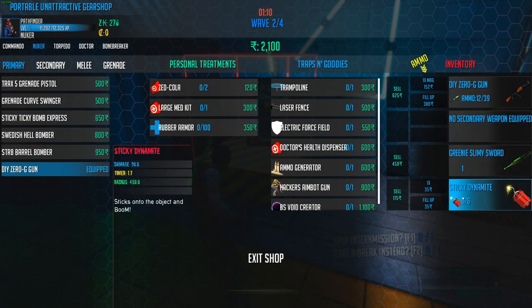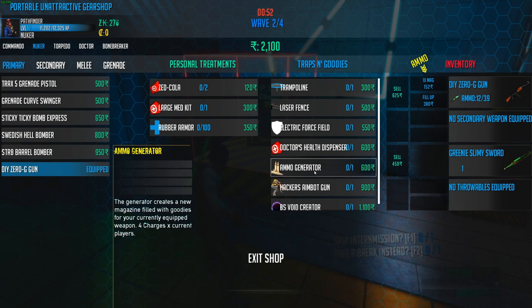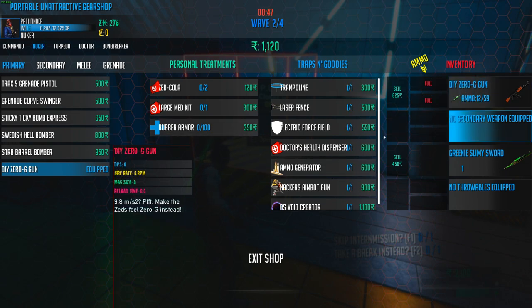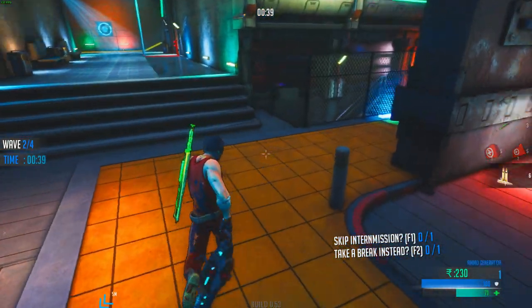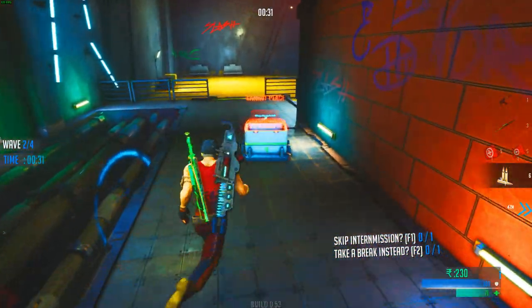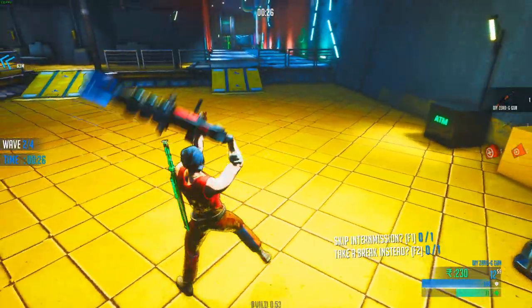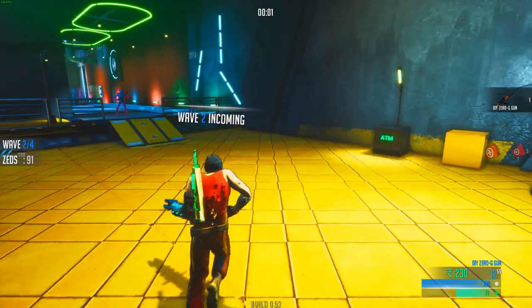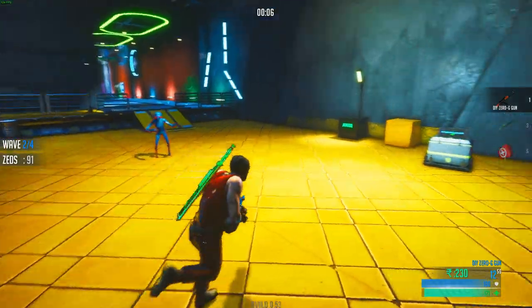Look at this - pistol, don't need it. Dynamite, don't need it. When I first looked at the shop, it was a little bit confusing - what the hell is a trampoline, laser fence, stuff like that. The most important bit is gonna be the ammo generator, because ammo can actually be scarce. But if you actually manage it, it's not that bad. With the ammo box you just whip it out and place it literally anywhere you want. I'm gonna be camping out here, place it down, skip the trader with F1, heal a little bit with my 5 key since I bought some medkits.